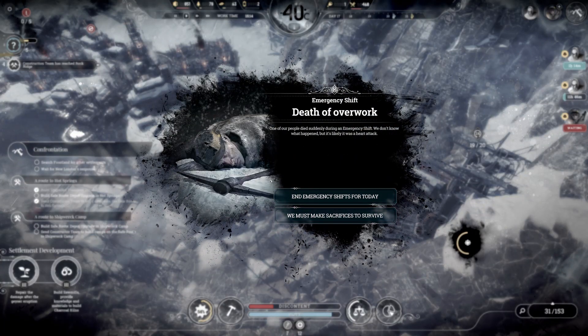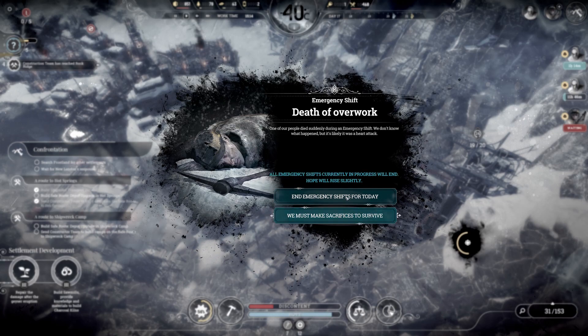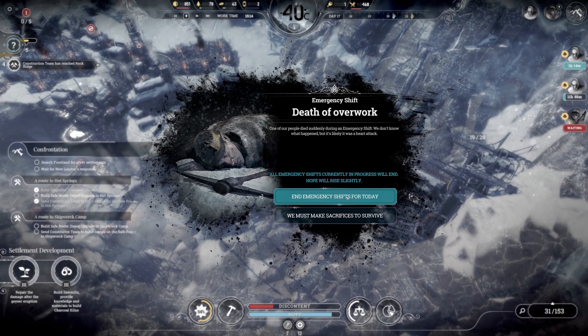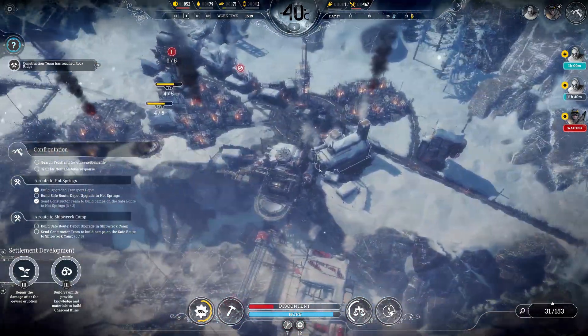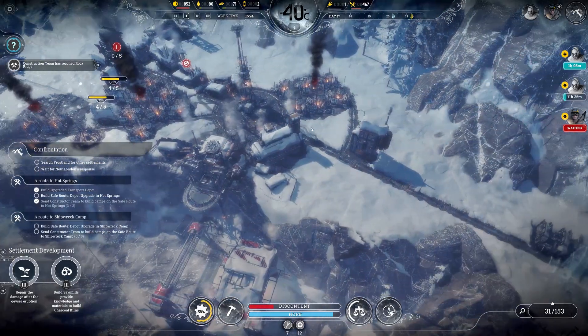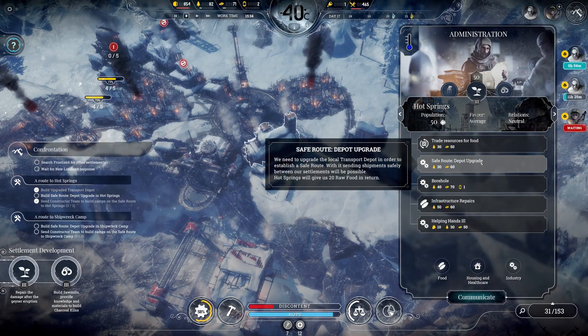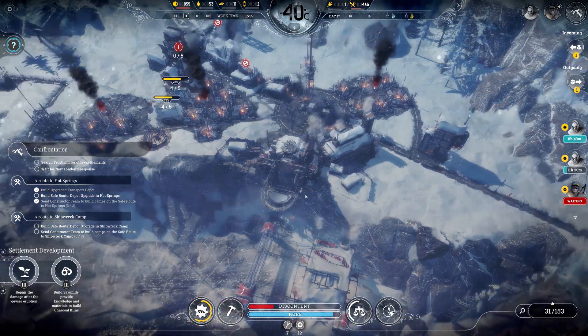Death of overwork. One of our people died suddenly during an emergency shift — we don't know what happened, but it's likely it was a heart attack. All emergency shifts currently in progress will end, and hope will rise. Okay fine, I don't want to overwork them too much. Let's finish that safe route — right here, that's the one. Off you go.